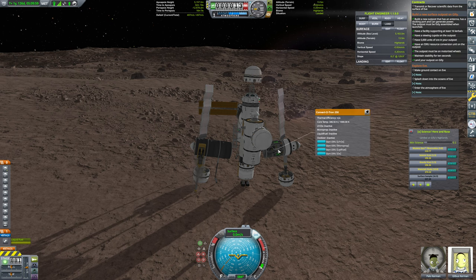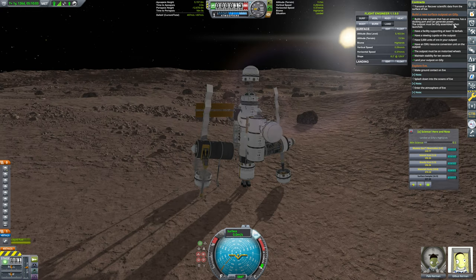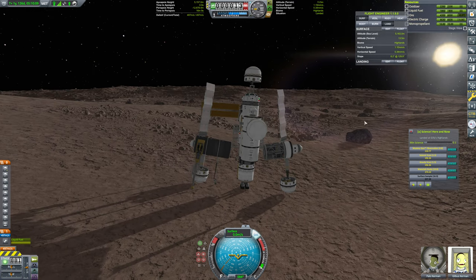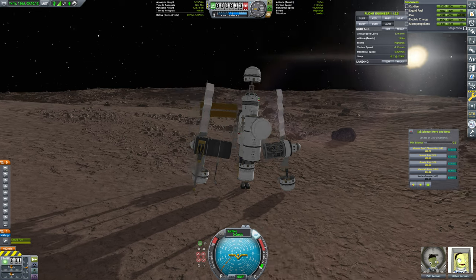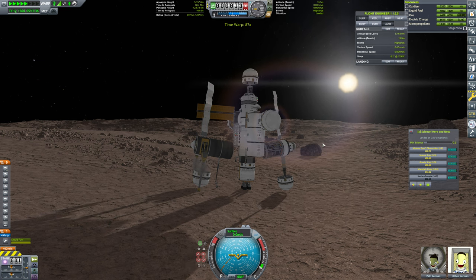I've already run our ISRU here to refill this tank off camera, and all we need now is 5,000 units of ore in our outpost. How much do we have? 4,399. So we're close — we should be able to get it on this day cycle. Let's go ahead and warp forward and let that fill on up.